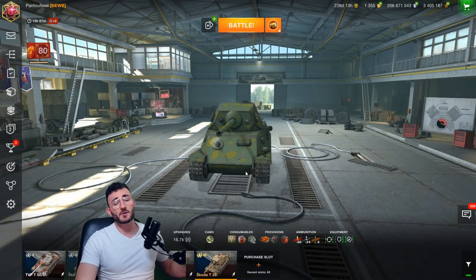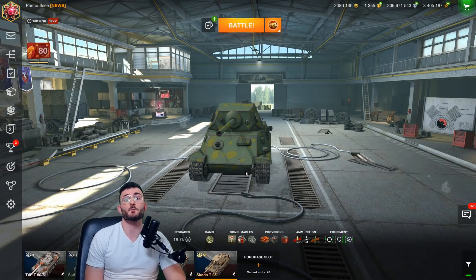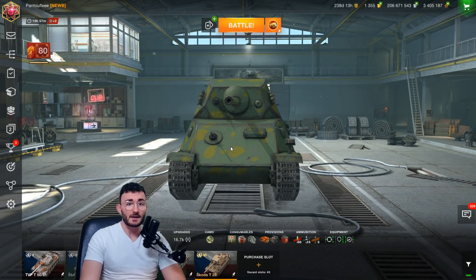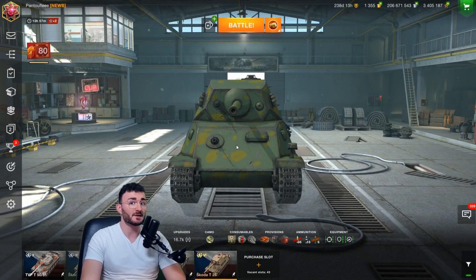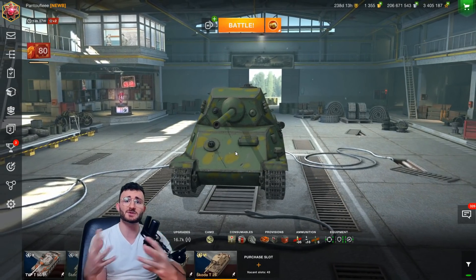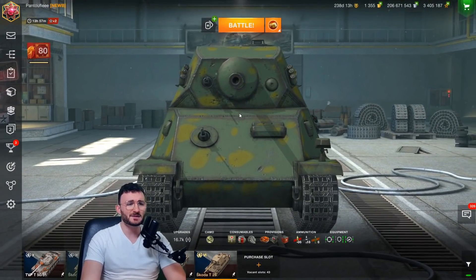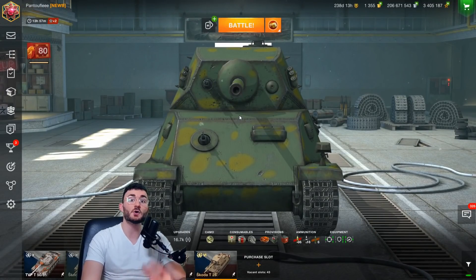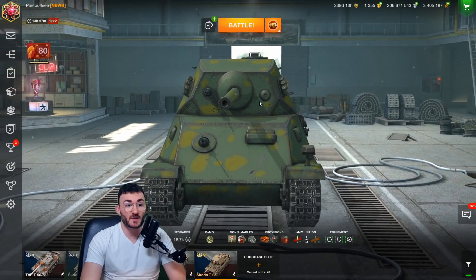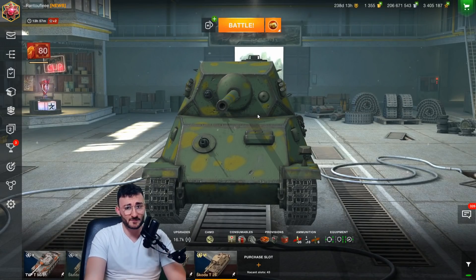Anyway, let's go back to the review right now. We're going to talk about the Skoda, the tier 6 of the brand new Czechoslovakian Tech Tree line. It's a really great tank, and obviously everybody knows that because everybody is playing it. When you go into the tier 6 matchmaking, you have either three Skoda in your team or three Skoda in front of you — if you're really unlucky, three Skoda on both teams. This can be quite upsetting. In regular matchmaking you will not see as much Skoda as we have right now, due to the hype of the 7.7 update.